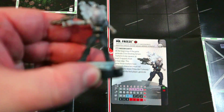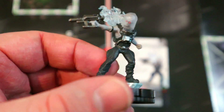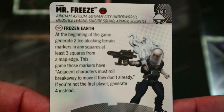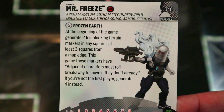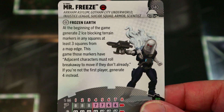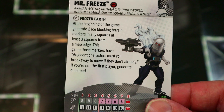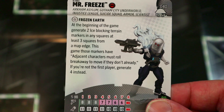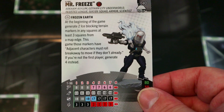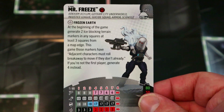Up next we've got Mr. Freeze, who looks pretty freaking awesome — that cold effect coming off his back, the freeze ray and everything, one of the better-looking Mr. Freezes. He's got the Batman Enemy team ability, Arkham Asylum, Gotham City Underworld, Injustice League, Suicide Squad, Armor, and Scientist keywords. His Frozen Earth trait: at the beginning of the game, generate two ice blocking terrain markers in any squares at least three squares from a map edge — if you're not the first player, generate four instead.